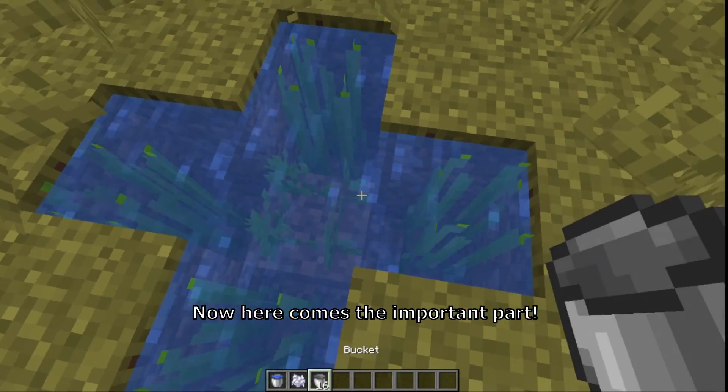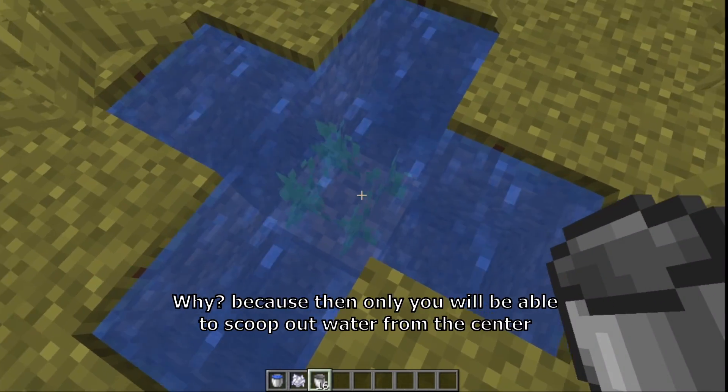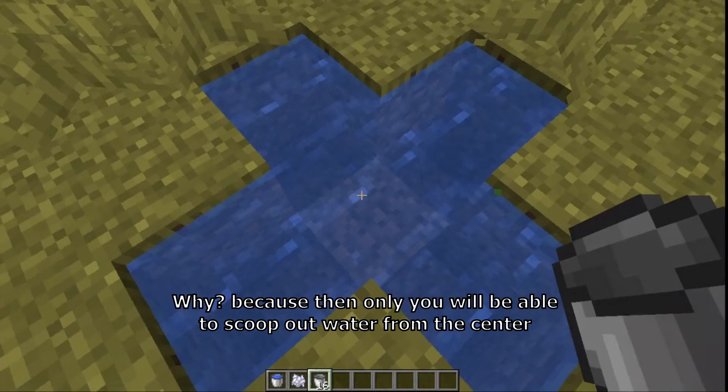Now here comes the important part. Break all the seagrass, especially the center one. Why? Because then only you will be able to scoop out the water from the center.